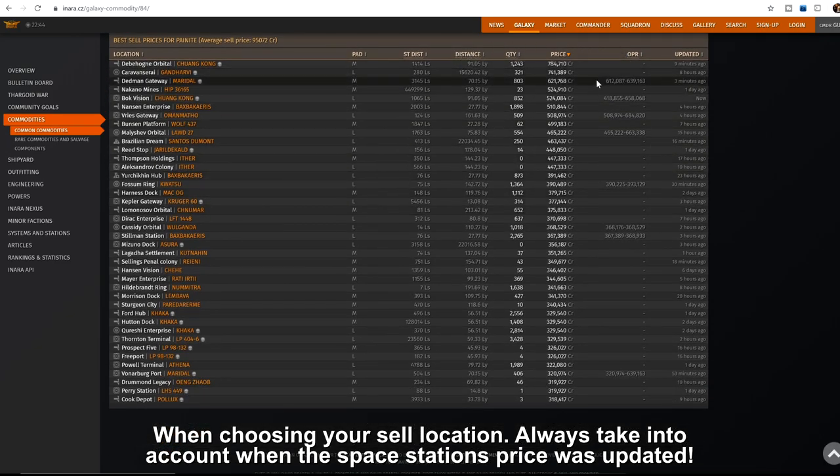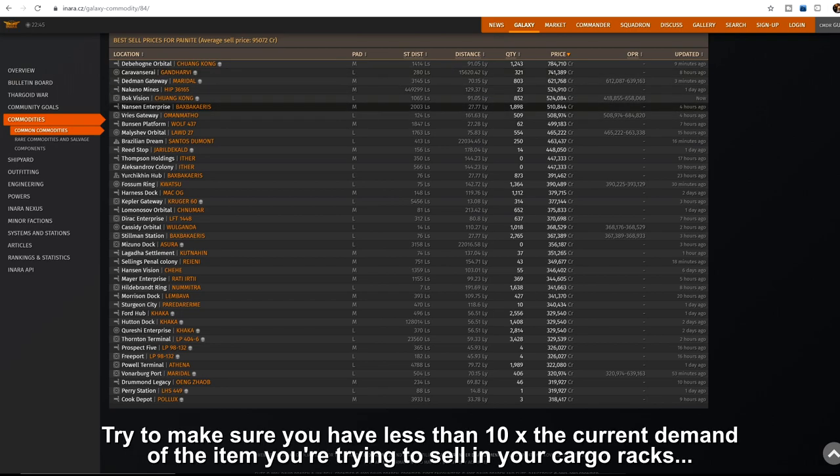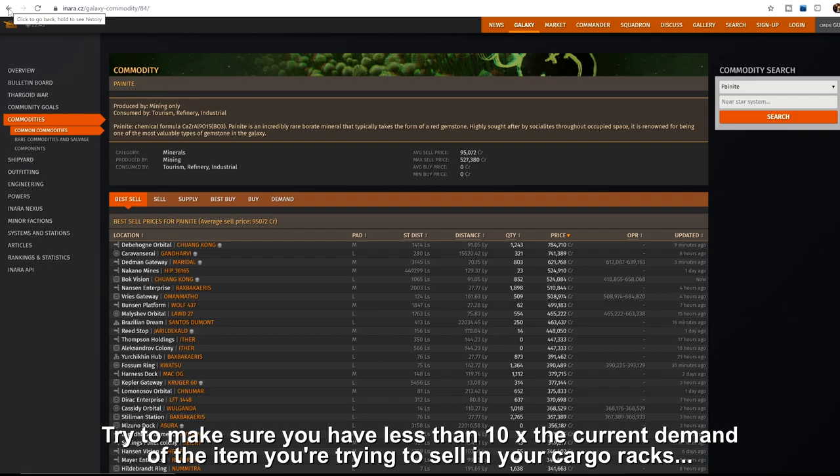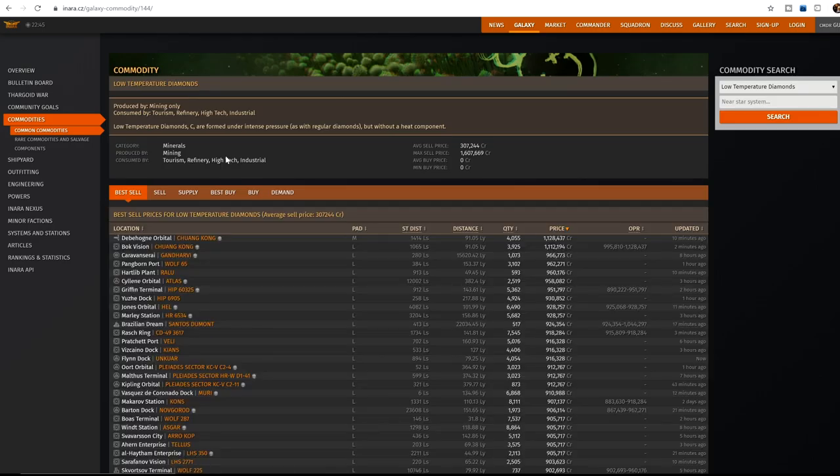Here is the situation where painite can be more profitable per hour. It must be worth at least 500,000 per ton or more, and you must have 10 times less in your cargo hold than the current demand of that system. In some cases you will find a zero-demand system that will purchase it for over 500,000 a ton — when you find those, definitely go there. You must jump on those situations immediately, or the better option is just to go out and mine low temperature diamonds.